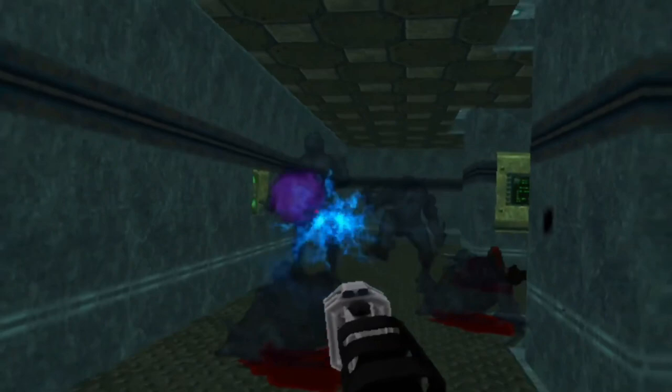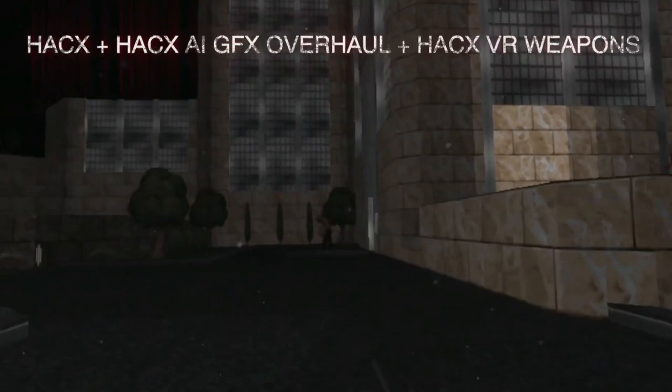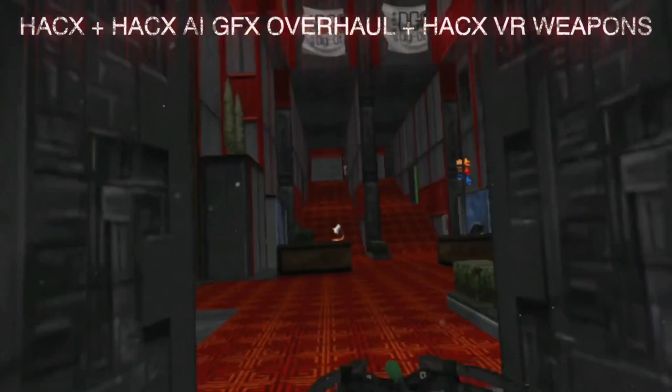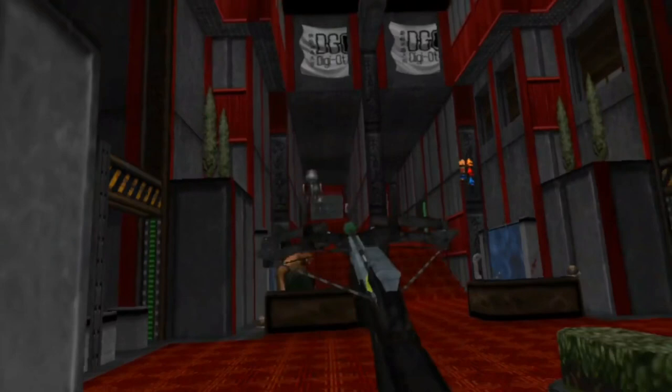Another awesome experience is HackX 2.0, a cyberpunk action game with a really cool atmosphere. You'll find it in the Core Games category. After that, also download the awesome HackX VR Weapons Pack made by Ajantaju. And in Sounds and Textures, download the AI GFX Overhaul — this improves texture quality and makes the game look so much better.